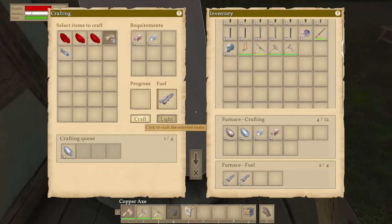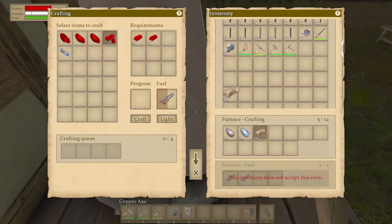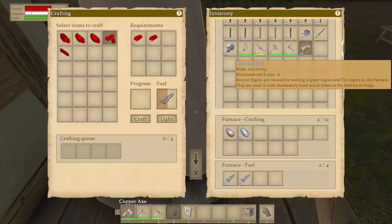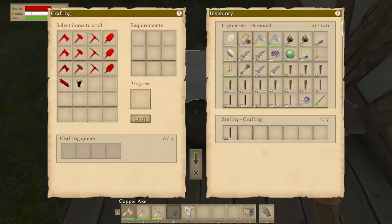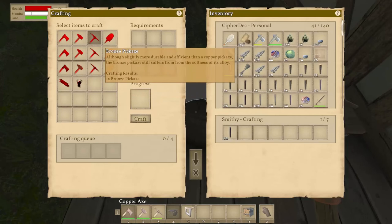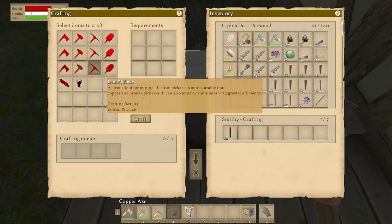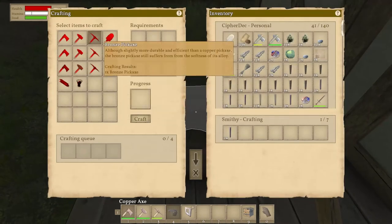All right, so we have one bronze — wait a minute, we have two of them! That's cool because we used two separate ores so we were able to get two. Let's come over here now. I think what we want to probably do is a strong tool — a simple tool. Although slightly more durable and efficient than the copper pickaxe, the bronze axe... Okay wait, this is bronze, this is iron — we need to find iron. But we do have bronze now. Although slightly more durable and efficient than the copper axe, the bronze axe still suffers from the softness of its alloys.